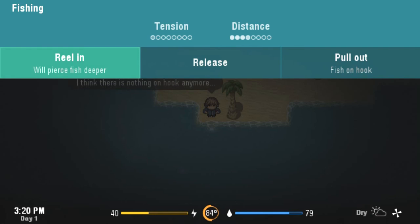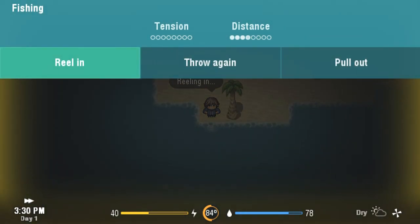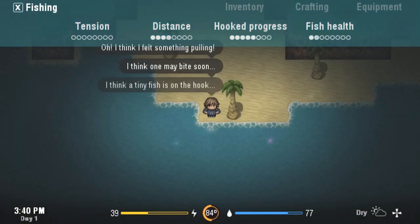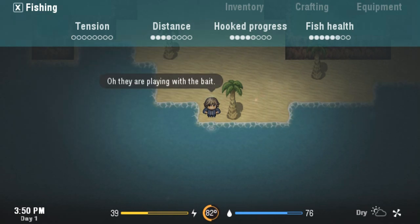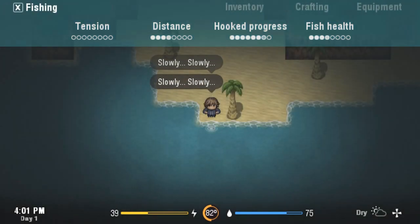He got away randomly — so now we just wasted an hour and a half fishing and reeling something in that got away randomly. I would actually recommend that they get rid of that feature; it's a little bit frustrating and there's not much you can do about it. It should all be related to the fish's health. Sometimes it screws you at the wrong moment and you can die because a fish gets away through no fault of your own.